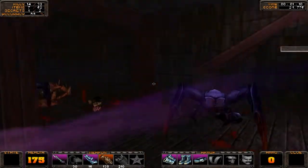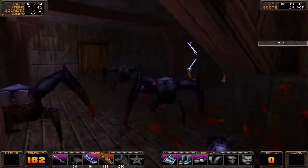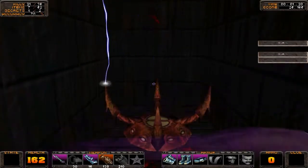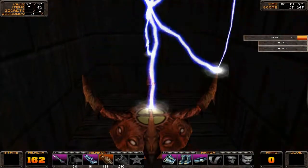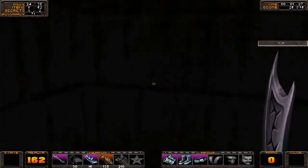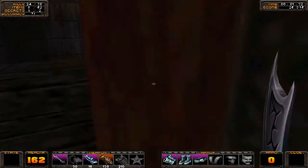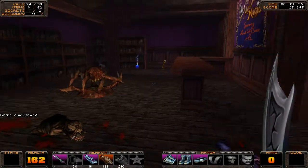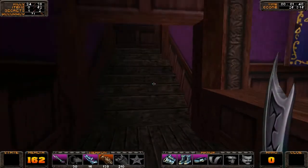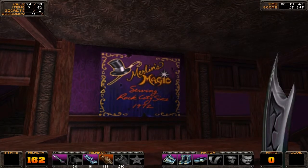Like I said, first taking out the spawners is always a good idea. At some point the stumps actually — you get to kill them with one swoop of your sword. I believe that's with the next piece of armor for your basic weapon. Merlin's Magic Swing Rock City.